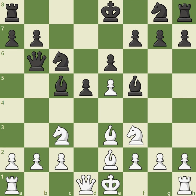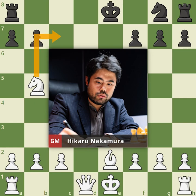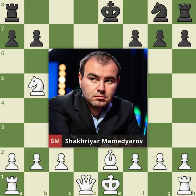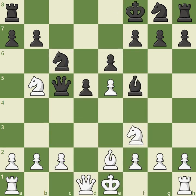It looks like White is simply helping Black catch up in development, but this is not a charitable act. White has a specific idea in mind after trading bishops with bishop takes c5, queen takes c5. Thanks to exchanging the dark-squared bishops, in one grandmaster encounter, Hikaru Nakamura played knight b5, threatening both knight c7 and knight d6 check. So his opponent, Grandmaster Shakhriyar Mamedyarov, played the prophylactic king f8. Black's king is immune from many annoying knight checks, and knight d6 would not be a wise decision, as the e5 pawn would come under serious pressure, and with it the knight on d6 would become quite unstable.